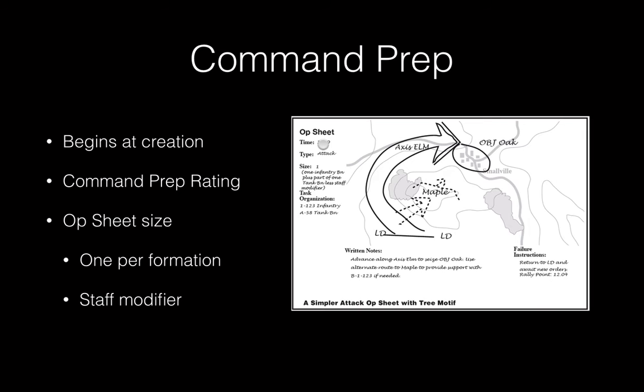The op sheet size is a function of how many separate formations with their own morale box are on the op sheet — typically infantry battalions and vehicle companies. Each such element adds one to the size. There is a staff modifier: if you have one full battalion or one full vehicle formation on the op sheet, you subtract one from the size. So the more formations involved, the larger the op sheet and the longer it takes to implement.